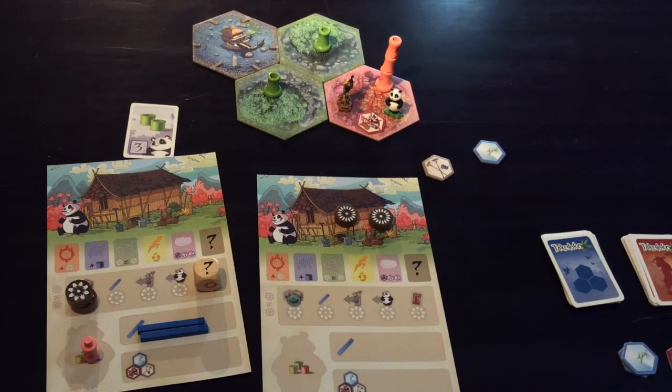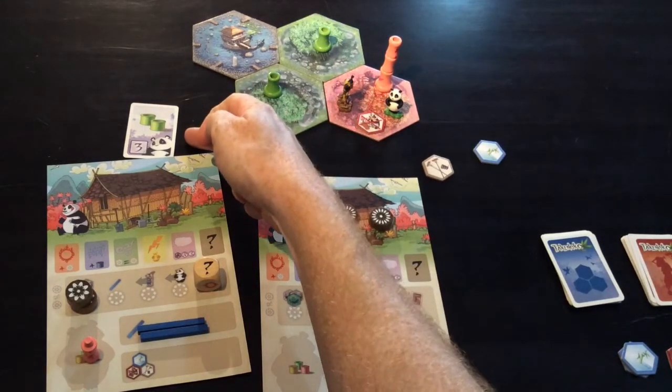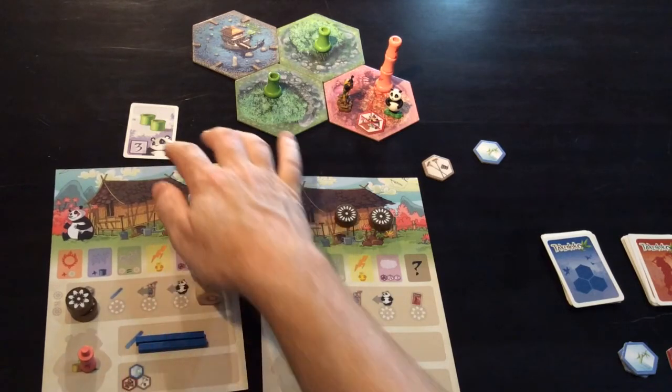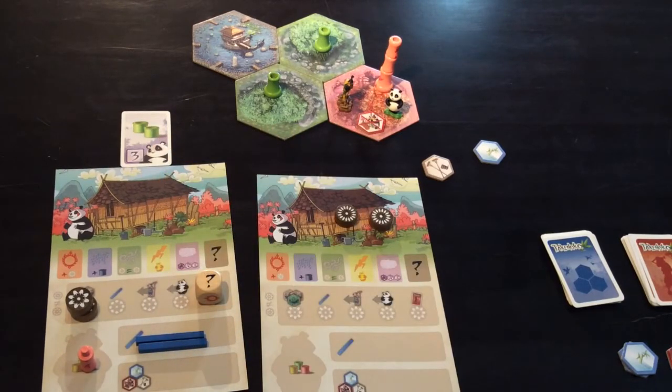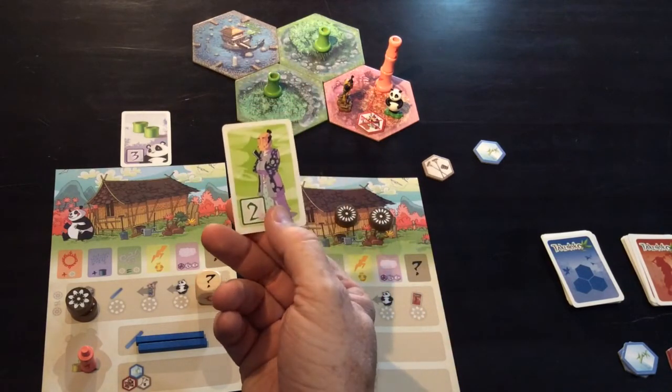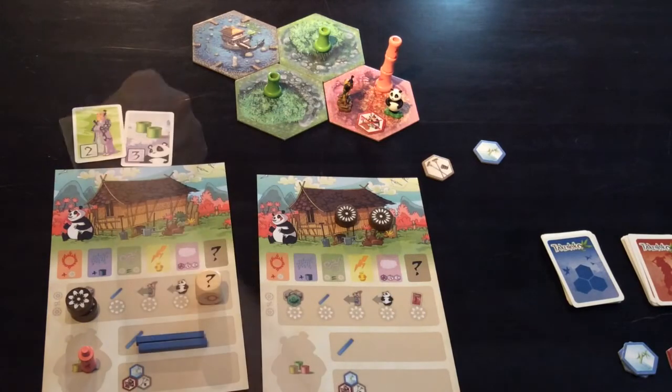The end game depends on the number of players. In a two-player game, the game finishes once a player plays their ninth objective card; three players need eight; four players need seven. The player who places that last objective card gets the Emperor's Seal of Approval card, worth two extra points. Then the round is completed so everyone else has one more turn — not the person who triggered the end round. Once everyone's had that extra turn, everyone adds up the numbers according to the bottom of their cards, and whoever has the highest points wins.